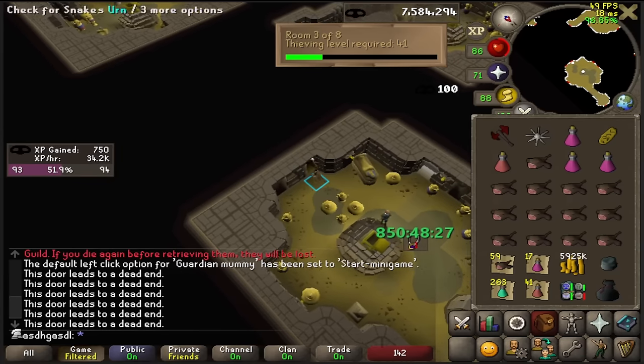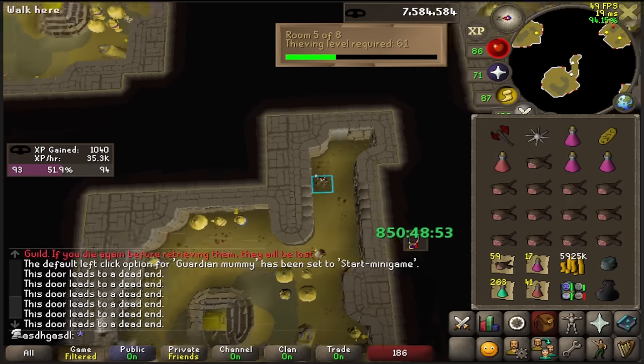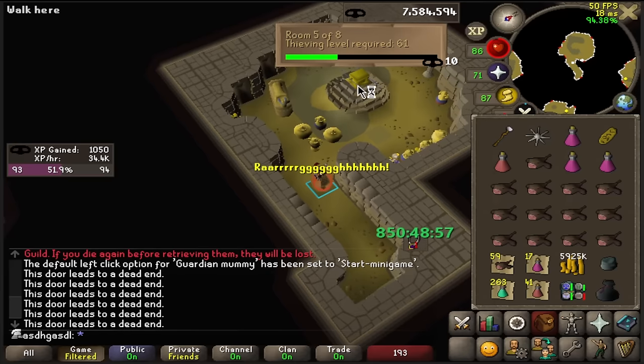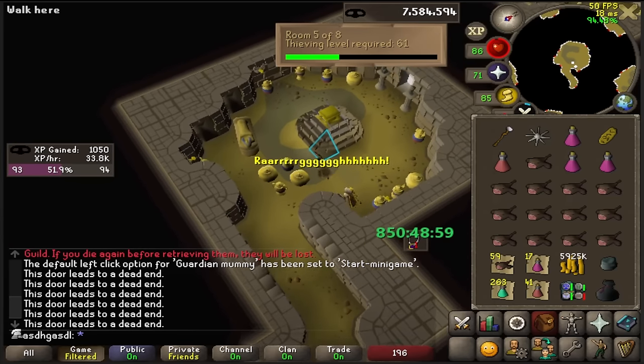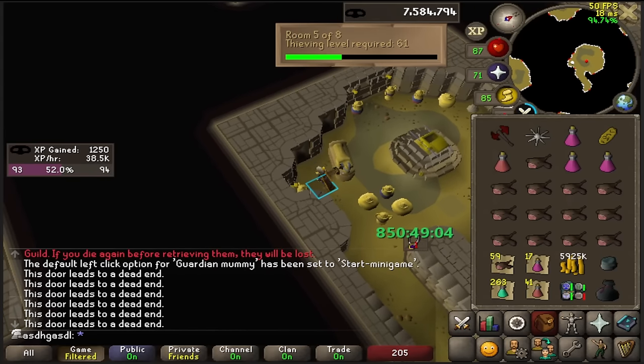I also bought a dragon battle axe because I want to open the sarcophagus, and that requires a strength level. If you boost your strength level a little bit, your success rate is slightly higher. So it's a little UAM tech here with the dragon battle axe if I don't have my strength potions on me.